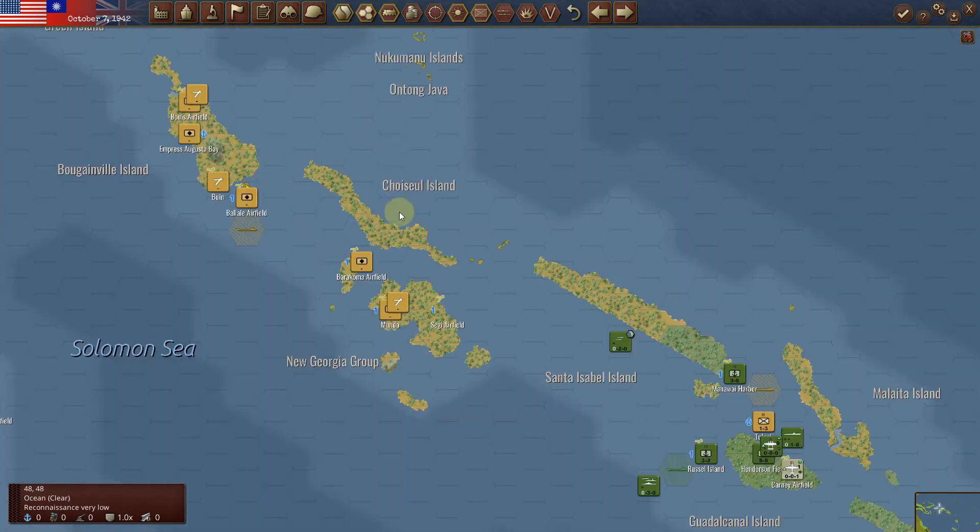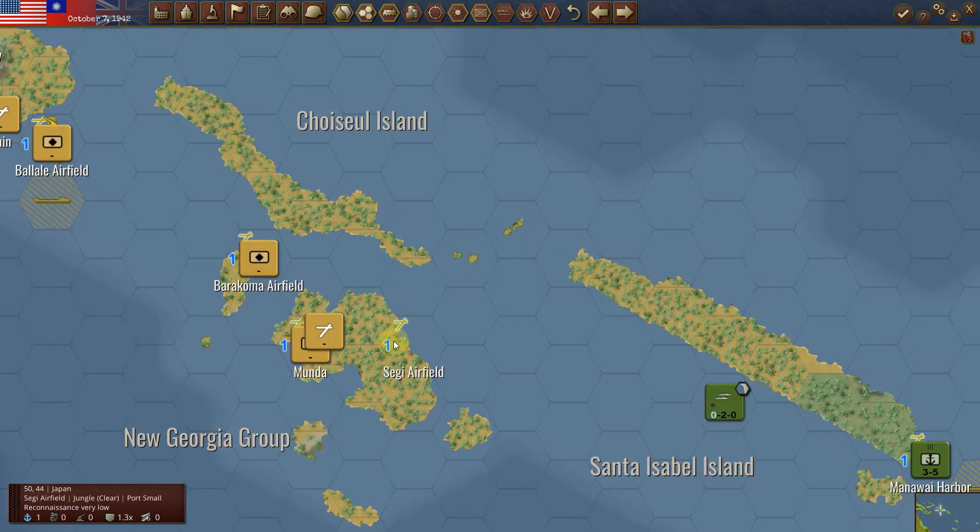Looking at the next invasion island, I'm taking a look at Sega Airfield here, and that seems to be a port of one. This is also a port of one. There's an aircraft there. From our previous turn I did see it launch, so we're going to have to be careful there.